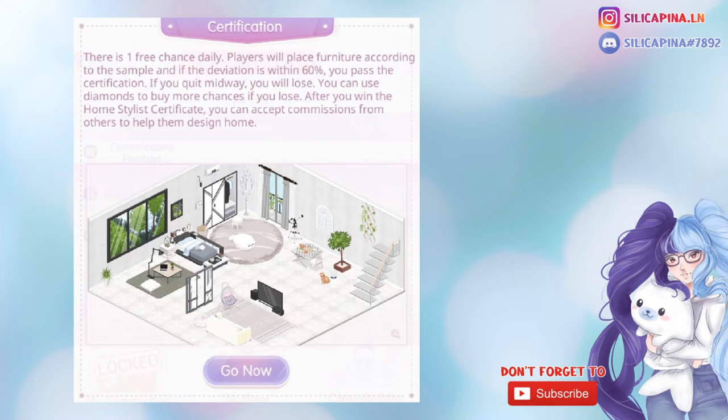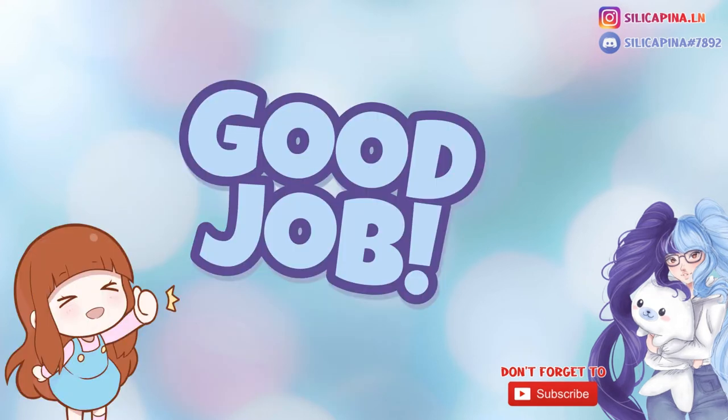If you don't pass, don't worry — you will either have to wait until the next day to get a free try again, or you can spend some diamonds. But let's just say you passed. Congrats, now you can accept commissions.